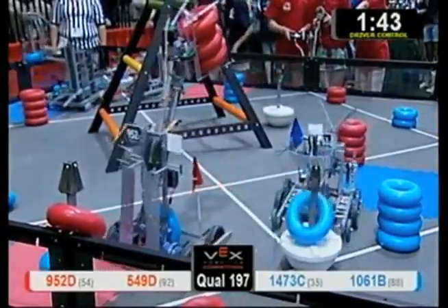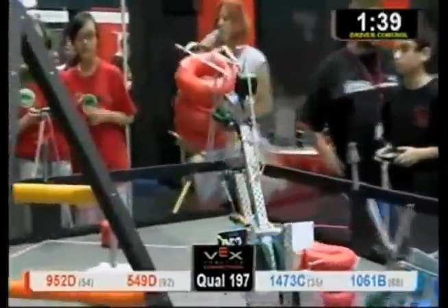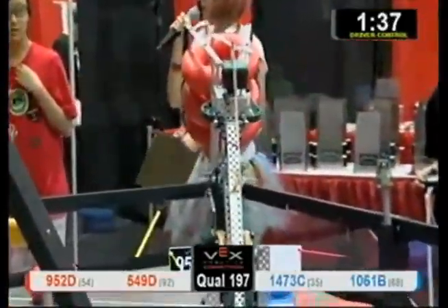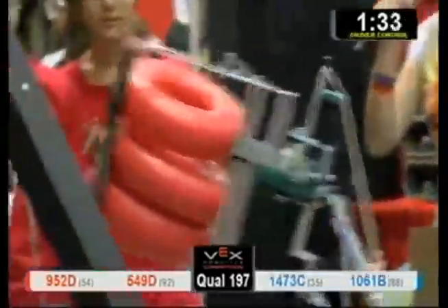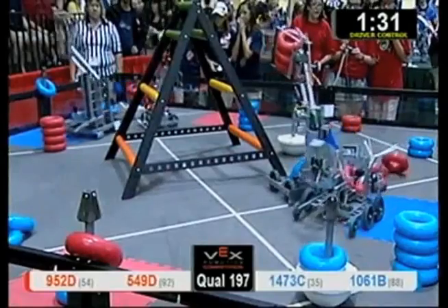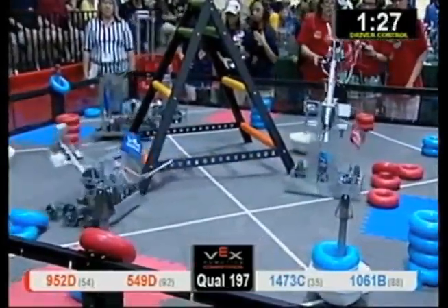We have one neutral goal, one for Red. Make that another one for Blue. 1061B dropping off their tube. 1473 of the Blue Alliance — let's see if they can get their Blue Tube placed. Our Devil Dolls over here, 549D dropping off two Red Tubes. They have claimed ownership of that previously Blue mobile goal.